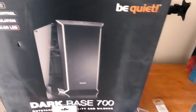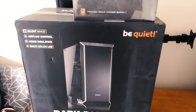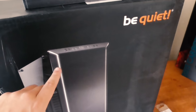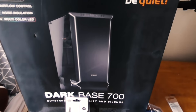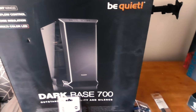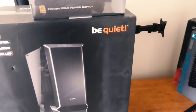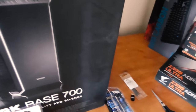For the case we've gone with the Be Quiet Dark Base 700. I wanted something quite simplistic with a tinted window — I didn't want anything too flashy; I'd rather let the internals do that. This features silent wings, airflow control, noise insulation, and a multi-color LED strip down the side, which you'll see later. Really great case, highly recommend it. The alternative was going to be the Lian Li PC-O11, but that case just seemed like too much effort with lots of messing around.